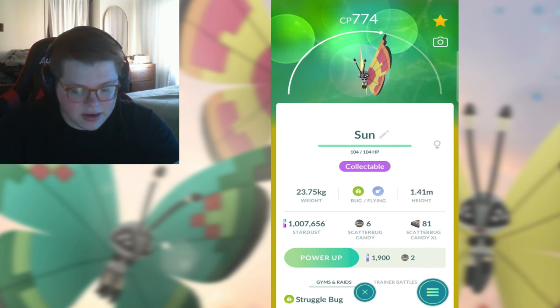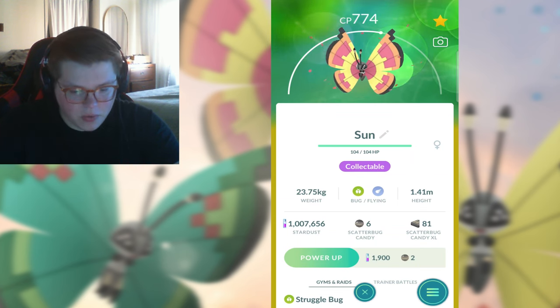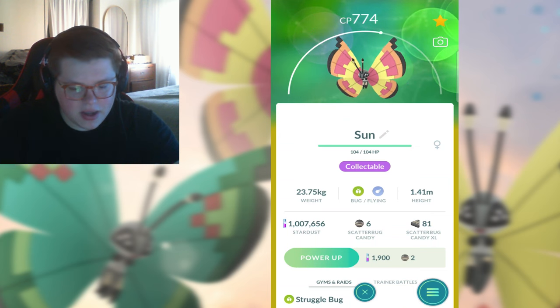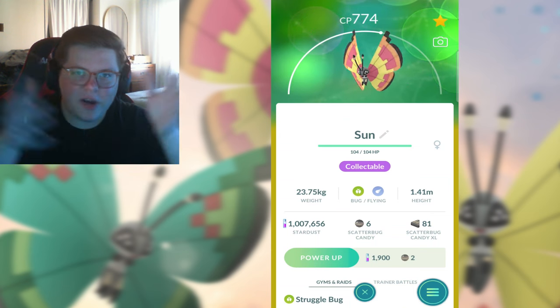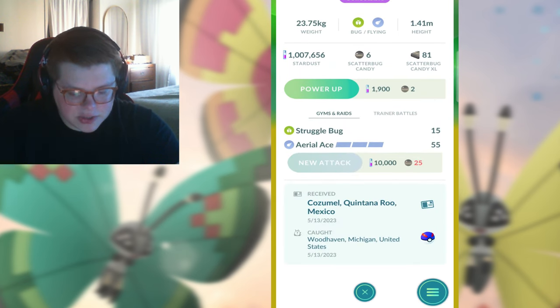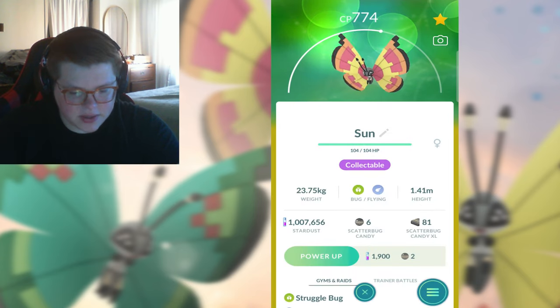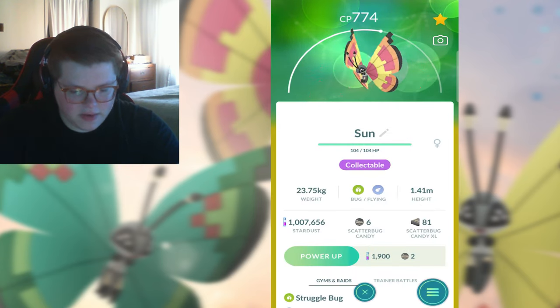We've got Sun, which is another one of my top three. I think it's really cool. The black accents, and anything that has this weird radiating pattern is just super cool to me. I love the sun design. Got this one from Mexico with some decent IVs on it. Sun - very nice.